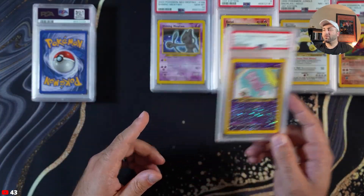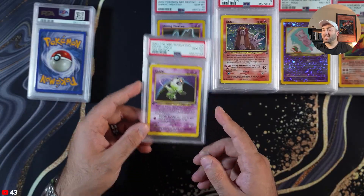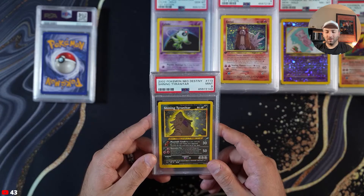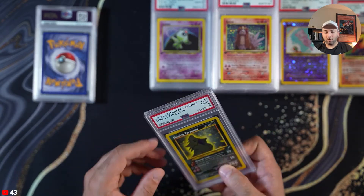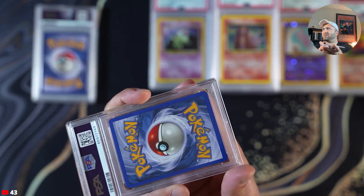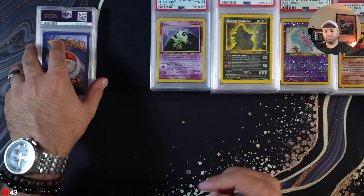Another Mew PSA 8. Another ten Celebi — look at that! Shining Tyranitar — this one was actually really clean; the only issue was this white dot right here, and I guess the centering a little bit. But what can you do.